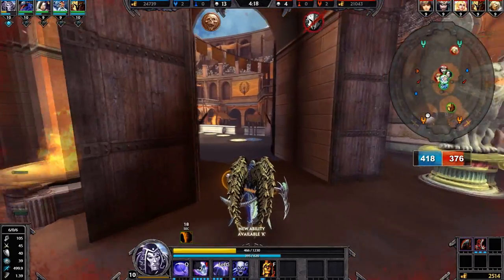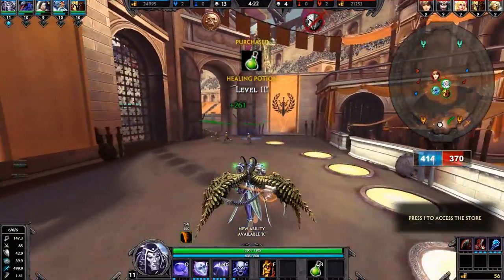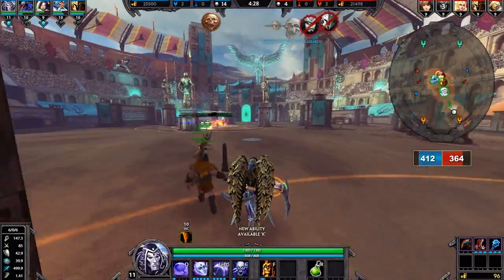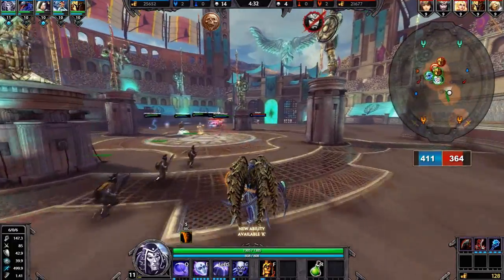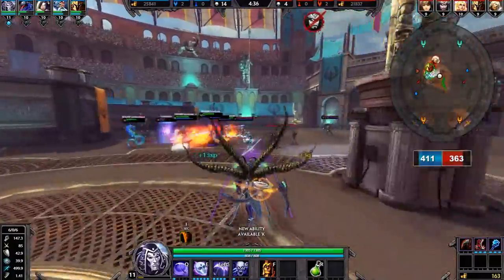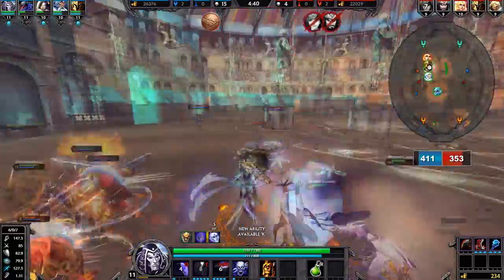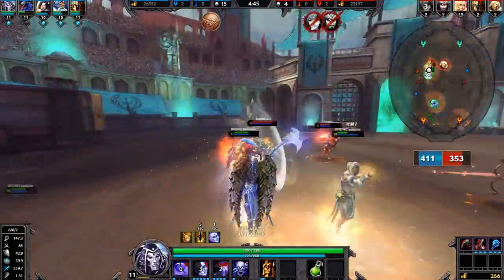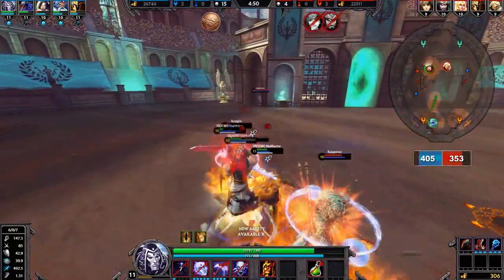Once your team starts getting better, you're going to want to push hard, take their minions out, and try to get forward. Thanatos is really good for helping with that — he can silence and help bigger players get in, take enemies down, and then come in for the kill with his ult. Don't be afraid to use your ult, but don't use it for someone you can take out with melee easily. Use it for runners and people you can get multiple kills on.